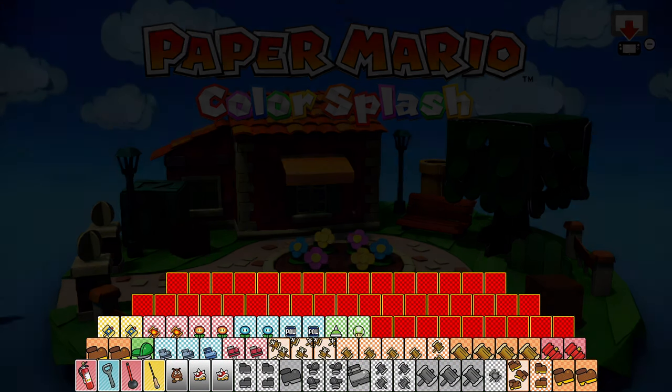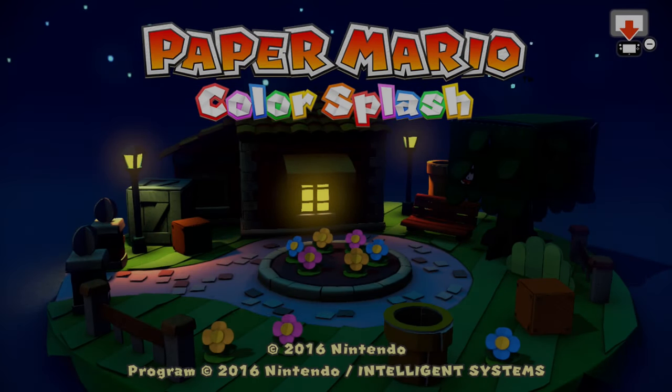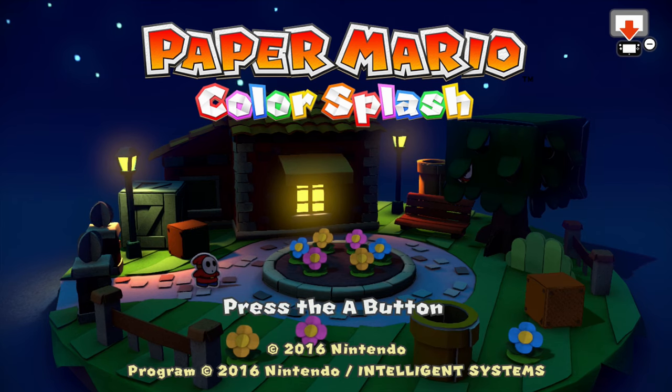Hey there everybody, welcome back to Paper Mario Color Splash. Last time we made it through to the end of the Golden Coliseum, defeated Iggy the Koopaling and reclaimed the Yellow Big Paintster.